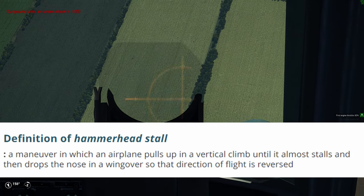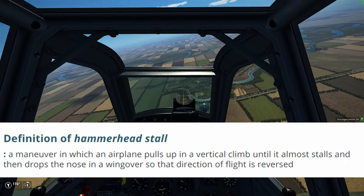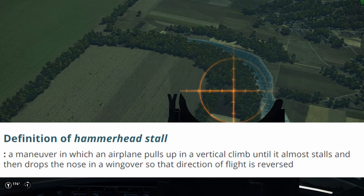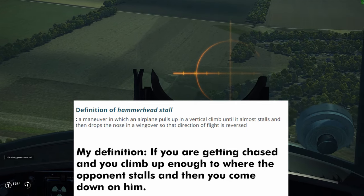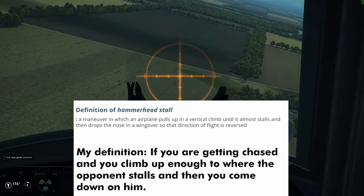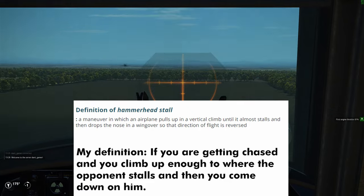The dictionary defines the hammerhead stall as a maneuver in which an airplane pulls up in a vertical climb until it almost stalls, and then drops the nose in a wing-over so the direction of flight is reversed. My definition is: if you're getting chased and you climb up enough to where the opponent stalls, you come down on him. Basically, you're using your superior climb to extend, he can't keep up, he stalls, and you come down on him.